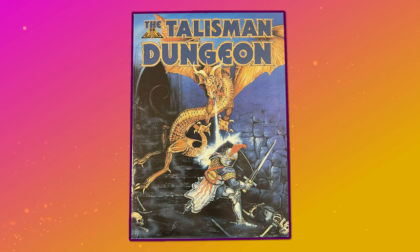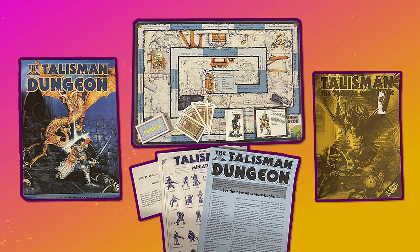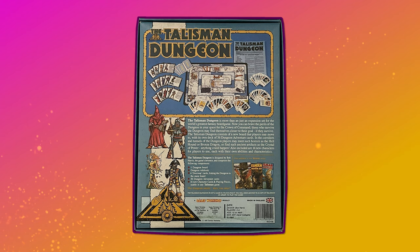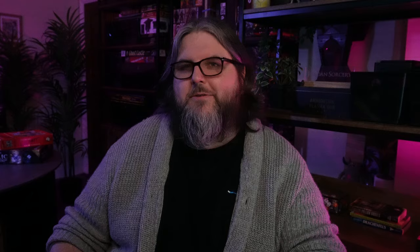Bob Harris's final complete expansion for Talisman would be released the following year — 1987's Talisman Dungeon — and it would introduce something new that evolved the game in a wild and wonderful new way. This expansion had a new game board. This new location, the titular dungeon, is reached via doors added to the main Talisman board, and whilst in it players can encounter a range of new cards that might bring Bronze Dragons or Hellhounds into the game. New characters added in this set included the Dark Elf, the Highlander and the Swashbuckler.